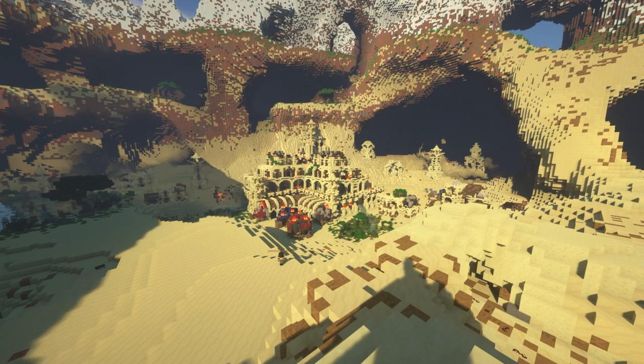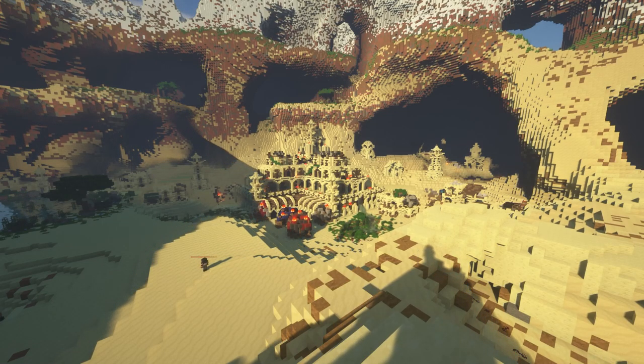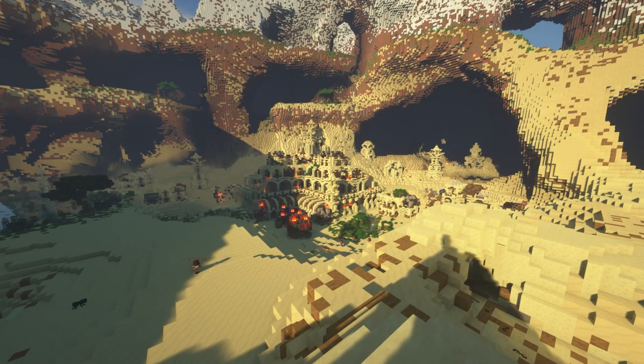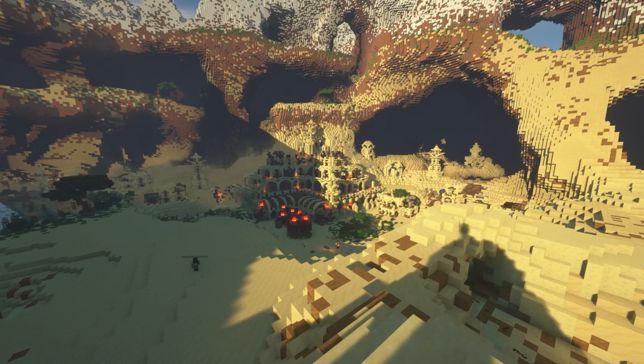Hello everybody and welcome to episode 13 of Set Spotlight. In this week's episode, we'll be looking at the Black Set. The Black Set can be obtained as a drop from Emerald Knives Bandits, Shadowspears Bandits, and Shadowspears Juggernauts found in the desert.